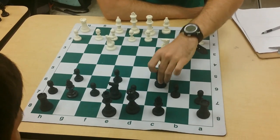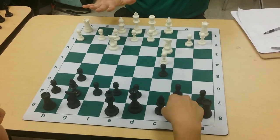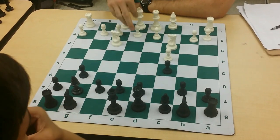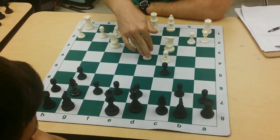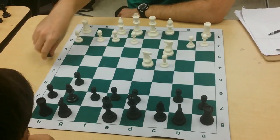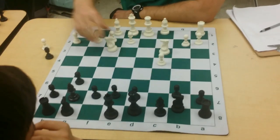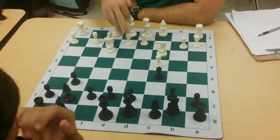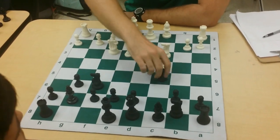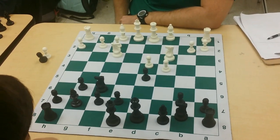In this position white has the ability to play d4. If he plays e3 he's clearly telegraphing that he's going to go d4 next. If he plays d4 we have transposed back into the line we just looked at in the last video. So now we look at if he doesn't play d4. If e3, you want to go knight f6, d4, takes takes, and then d5, and you just have a playable position — just develop your pieces as normal.